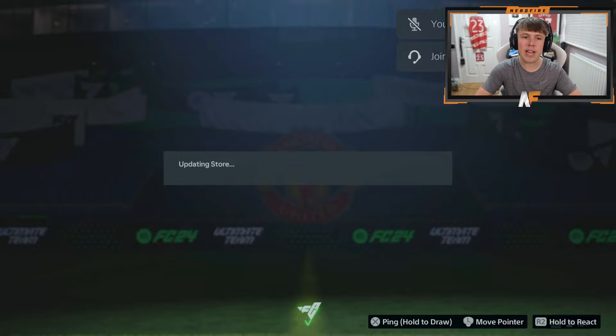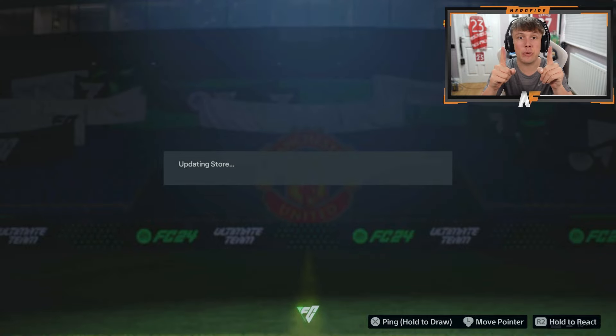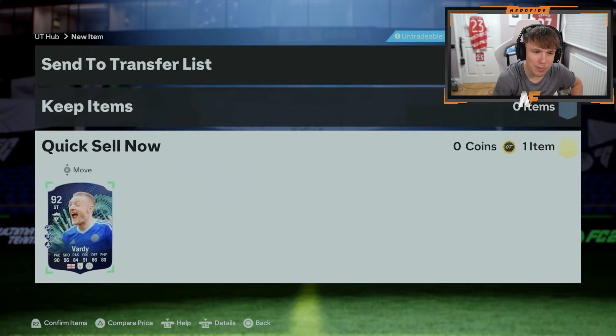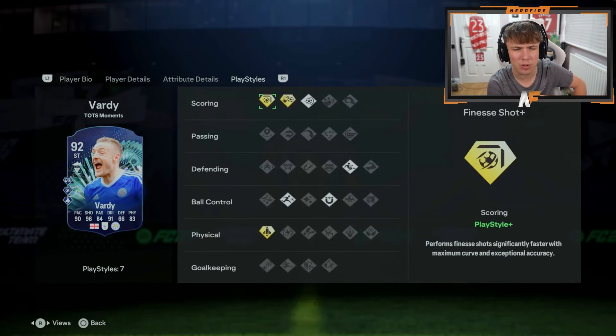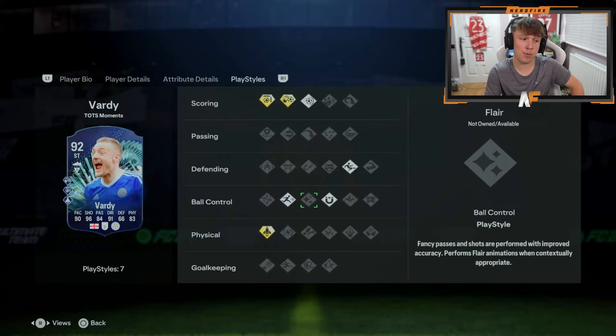My boy Mason - here we go. He hasn't opened the pack yet so he's gonna have the glitch. His pack - Jamie Vardy's having a party! Not too bad - five star skills on him as well, finesse plus is really good. Arc chips plus is not bad to have either. I've used him and he's actually pretty good.